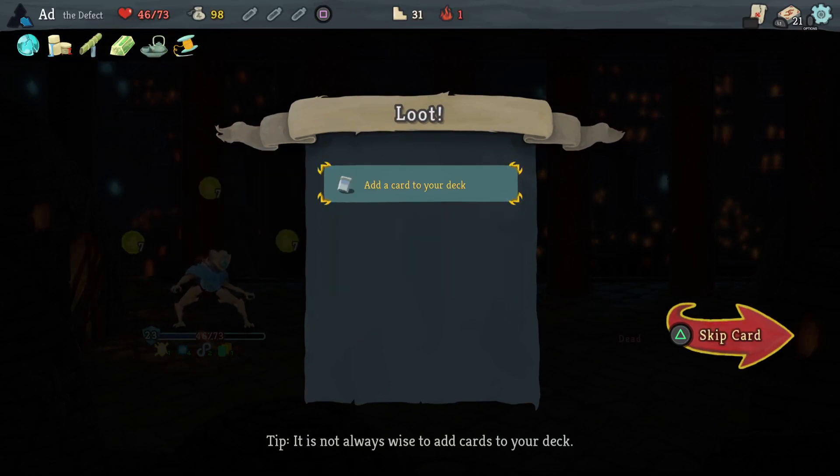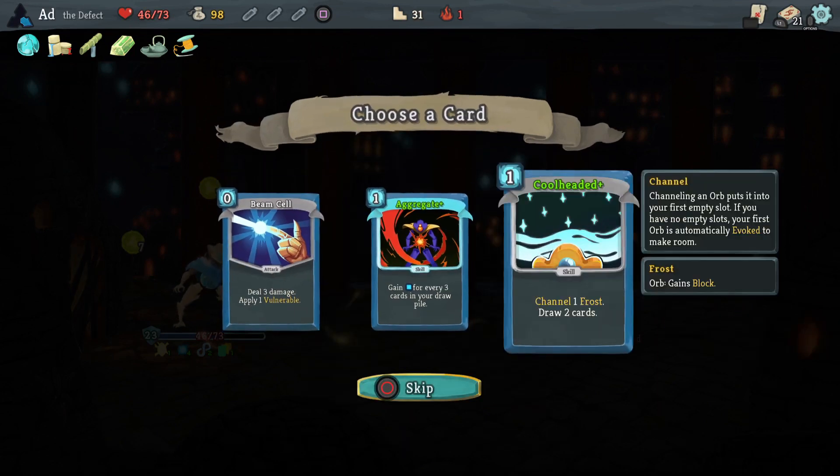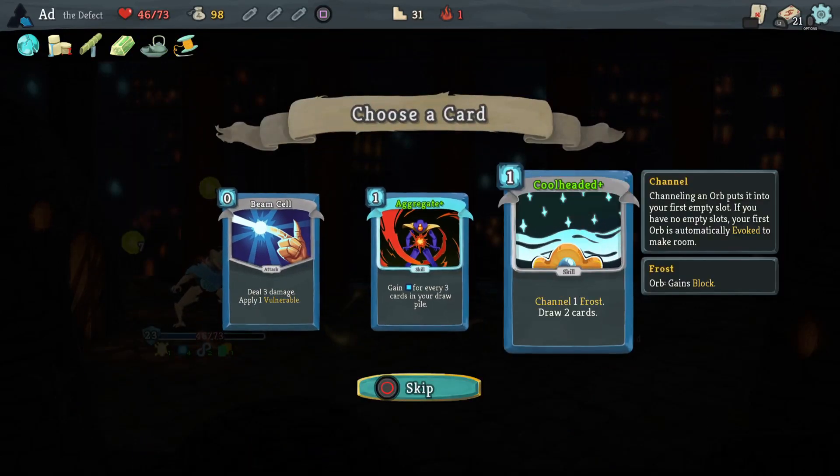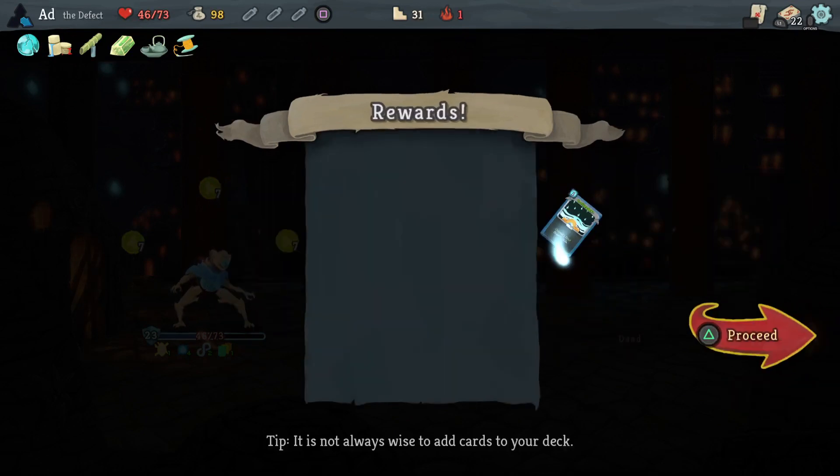Sometimes with the Defect, if you've got a very orb-cycly build, you focus so much on what's going on with the character that you forget you've beaten the enemy. Cool-Headed - I've got a lot of Cool-Headed, and I think that's going to be useful for the Automaton. So let's take another one. And then actually going to rest here because I want to be able to tank at least one of those big shots if the block build doesn't come off.